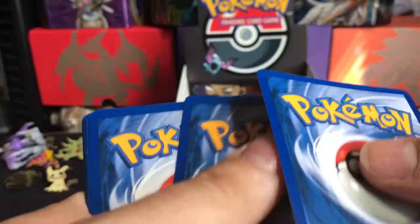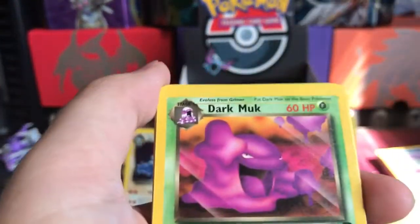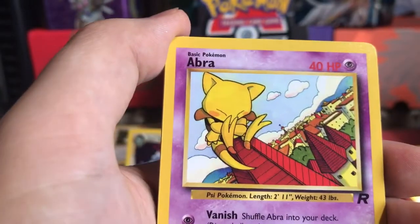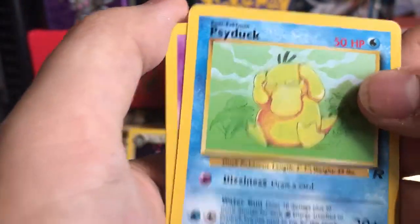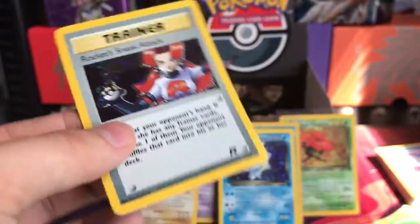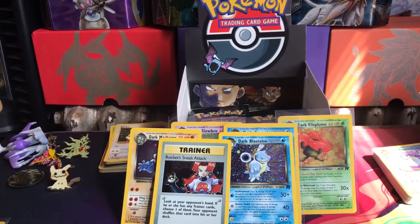Alright, another Dark Dragonair, Dark Muk Challenge, Ekans, Grimer, Abra, Charmander, a Psyduck, a Slowpoke, a Machop, and ooh - a Rocket's Sneak Attack, a holo trainer!